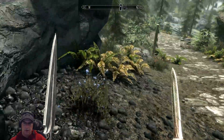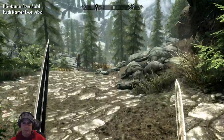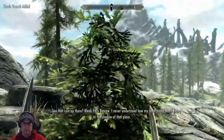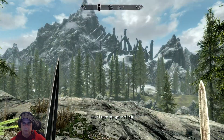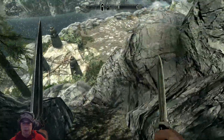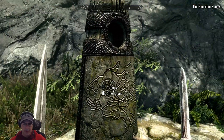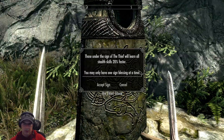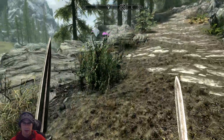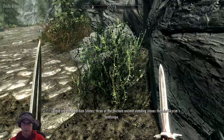Where's my 291? I'm not gonna make you guys just sit there and watch me pick flowers all day. But if it's in the process of me heading somewhere and it's just passing by on the road, then we'll just grab them. These are the Guardian Stones - three of the 13 ancient standing stones that dot Skyrim's landscape.